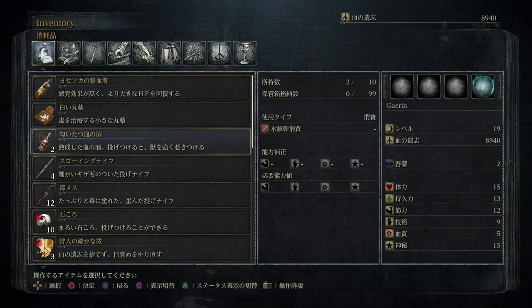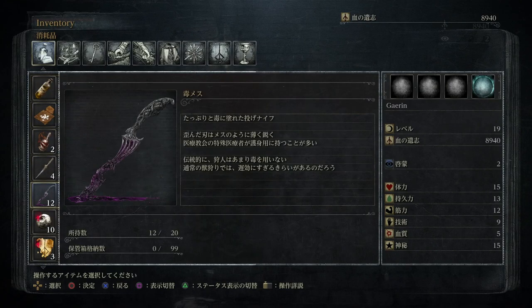But enough on topics in translation. Let's get back to Bloodborne. Poison knife. A knife slathered in poison. This curved knife is as thin and sharp as a surgeon's blade. Often used for self-defense by special doctors in the healing church. They say that hunters traditionally avoid the use of poison, likely because the poison is too slow to act in the heat of the hunt.